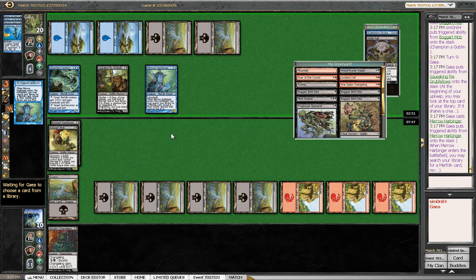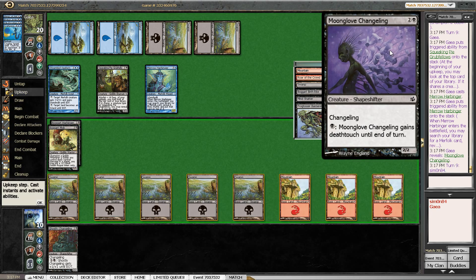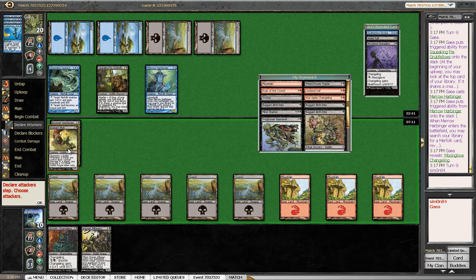Now my opponent gets some more Merfolk — that's pretty good for him. Doesn't have a super good blocker for Boggart Mob though. I think I'm fine with the Moonglove Changeling. I'm drawing Warren Pilferers so everything is looking fine. Warren Pilferers can get back Warspike Changeling — it can actually get back any kind of creature, so I don't have to take a Goblin. It just makes more sense to take a Goblin. I have a feeling that my opponent wants to block Boggart Mob — it doesn't really want to give me creatures here. So what I could do would just be to attack with Boggart Mob first, and if my opponent wants to kill it, then I can just get back the Boggart Mob. That seems pretty sweet. And if not, I get a 1-1 to block with — it's pretty much a win-win situation.